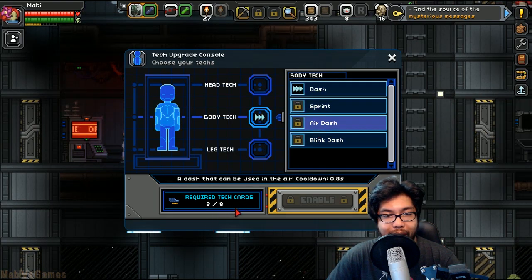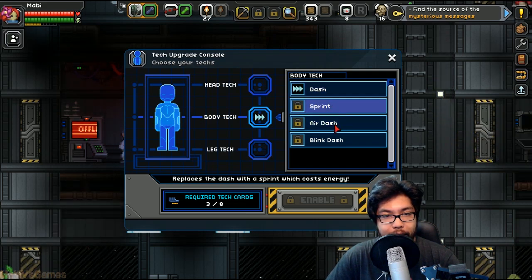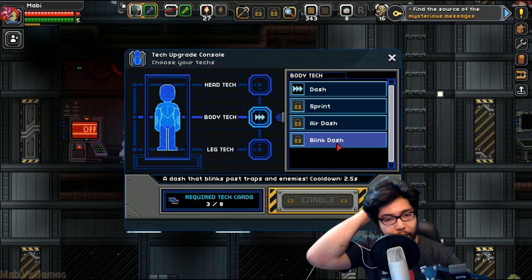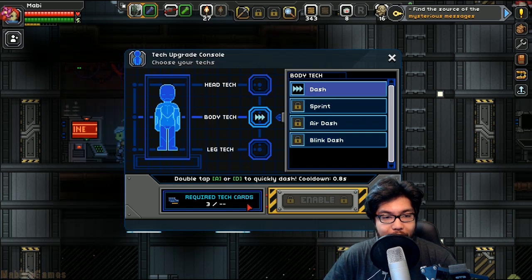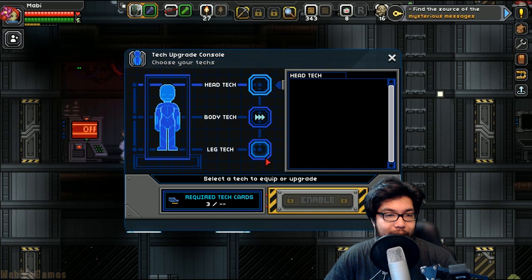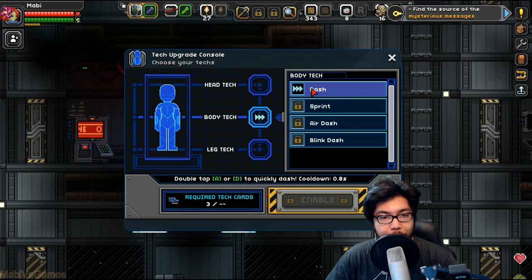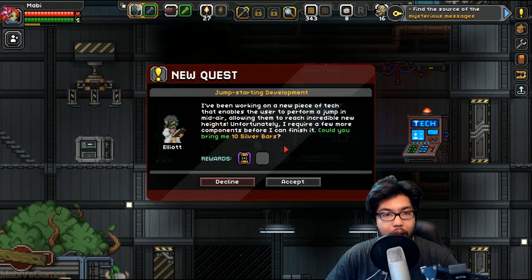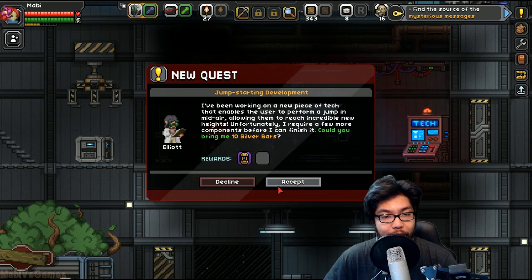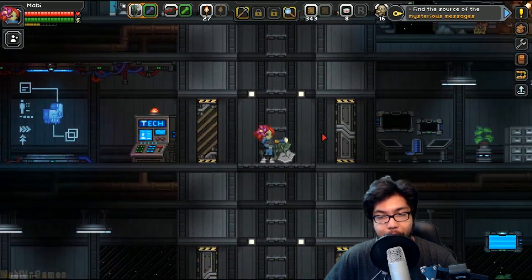Let's put it on — leg tech, body tech. It says required tech cards, you need eight. We can get sprint, air dash, or blink dash. We already have dash installed. Dash has a cooldown of 0.8 seconds. There's another tech quest: a jump mid-air ability for 10 silver bars — I don't have any silver yet, so I'll have to come back later.